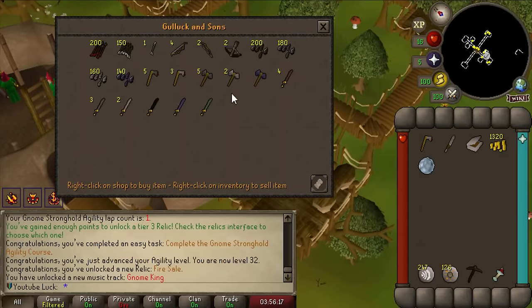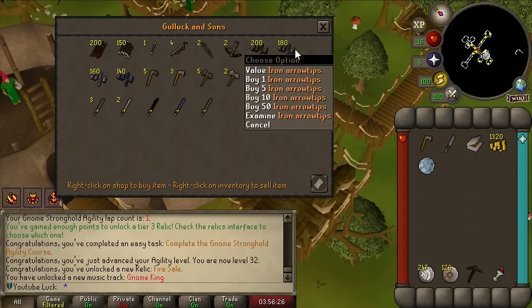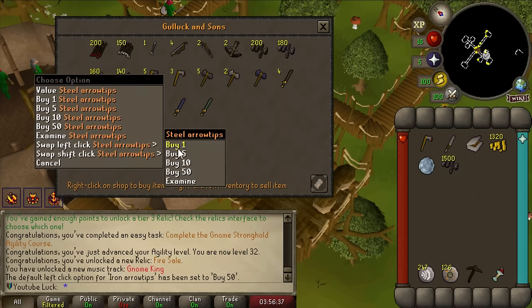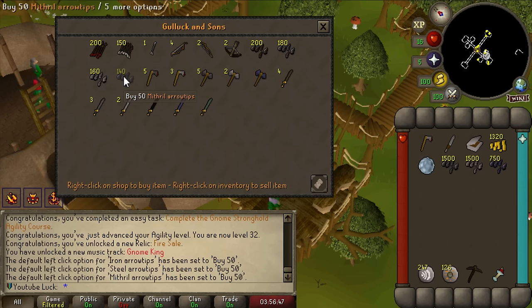Here's an example - I can go up to Gulick who sells a bunch of arrow tips, swap left click to buy 50, and I can just buy as many arrow tips of every variety as I want. That'll make leveling Fletching so easy as I can just fletch arrow tips while running around doing whatever. A lot of skills have actually turned into buyables - you're gonna see me get a lot of easy 99s through this.